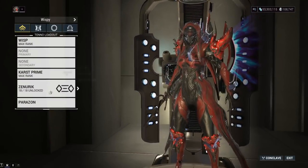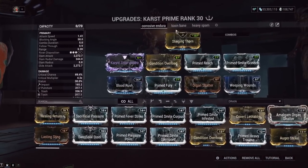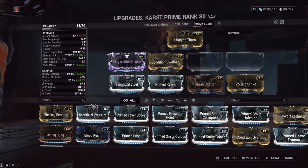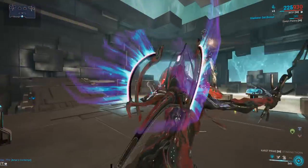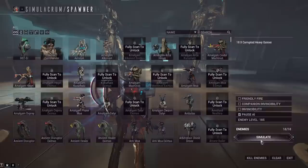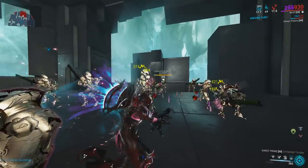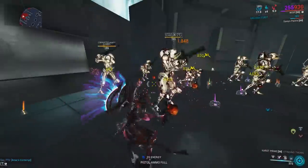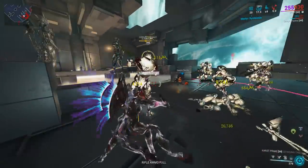Let's do a heavy attack build on the Karas Prime and see how that is. It's not exactly a perfectly optimized heavy attack build, but it shows how it works. This makes it much easier to hit your heavy attacks because you're getting right on top of them.